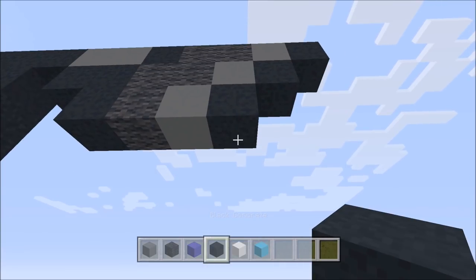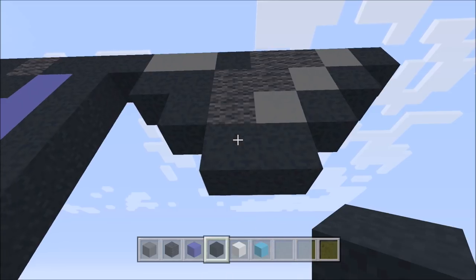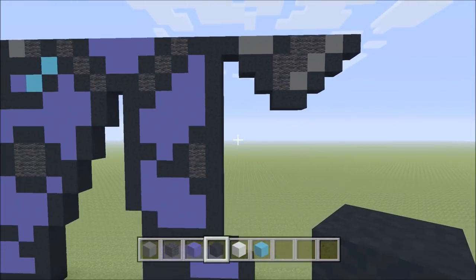Go ahead and move down, move in one space from the right. So below this gray here, build down the black. To the left of it, add one black. So as you can see, here's the progress that we're making thus far.